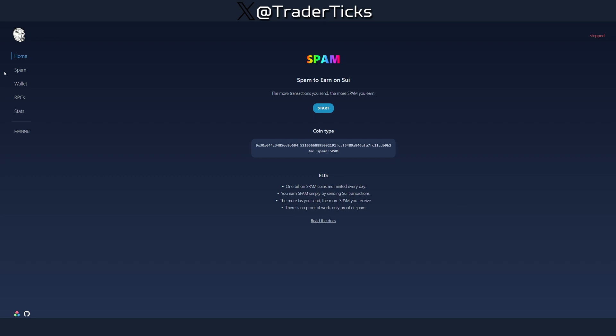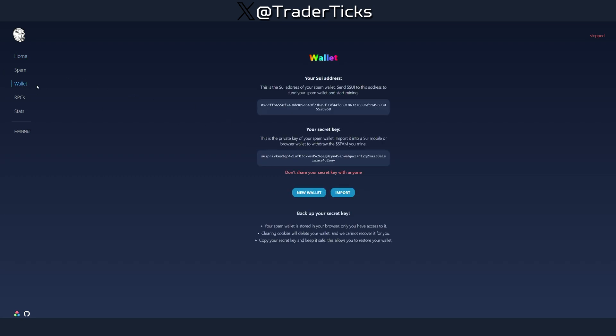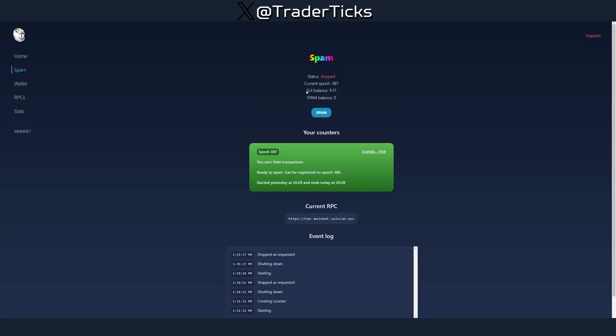To get started, you need to first fund your wallet. If you go to Wallets, you can create a new one — I highly recommend creating a new one. This is going to be your private key, so save it somewhere so you can extract the wallet later. This is your address, and you have to send some SUI to it. I sent 10 SUI — you can send less, pretty much any amount you're willing to completely lose.